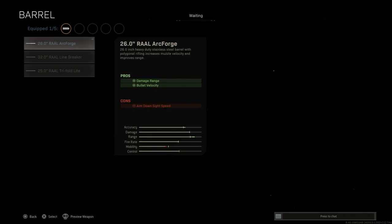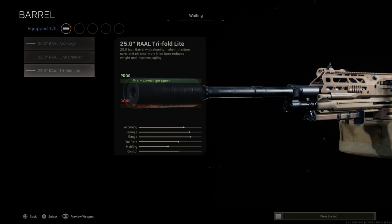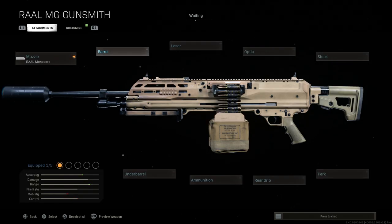For barrel options, there's a 26-inch, a 32-inch which is best-in-slot, and a 25-inch for faster ADS speed. We're using the base barrel for this build, which comes in at 25 inches — close to the real-life 24-inch barrel. We'll leave the base barrel to stay true to the real-life design.